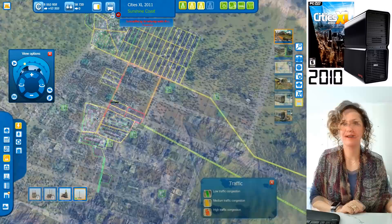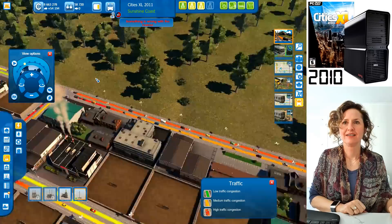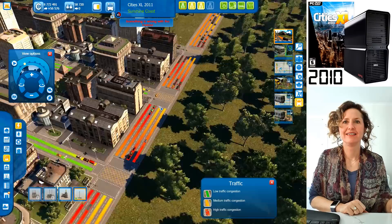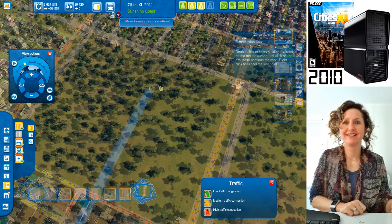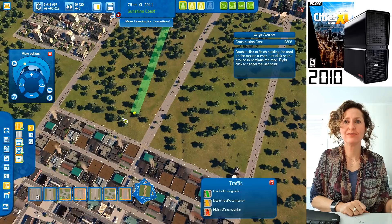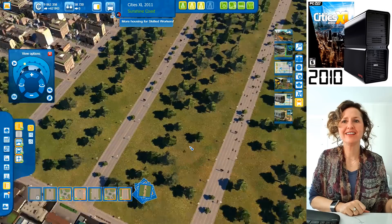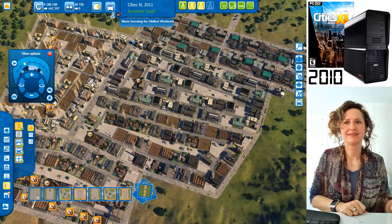Traffic is totally blocked in one area. Let's build another road in so they have more options. And over here too — these areas get trafficky. Let's build another road there as well, giving them lots of route options. You can put some parks in between. You're at 61,000 people and cash flow is going much better now.